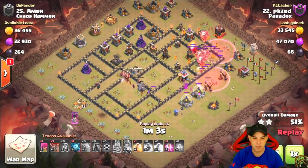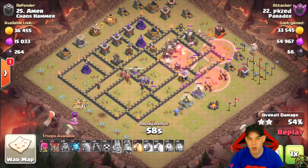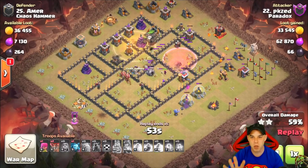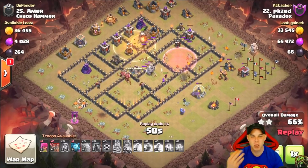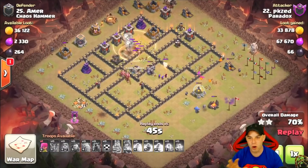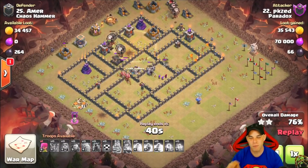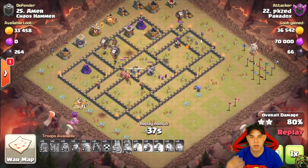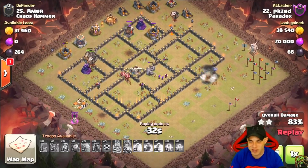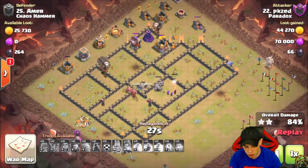It's a matter of understanding the speed of your balloons and how to maneuver them through the opposite side of the base using haste spells or a heal spell for locations with wizard towers or remaining air defenses. When air defenses haven't gone down, you have a very limited time frame before your balloons fall. Wizard towers are very powerful versus balloons and will take them down in large groups unless they're tied up on a hound.